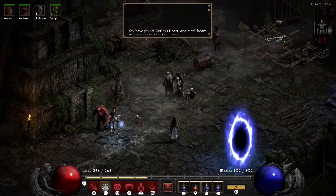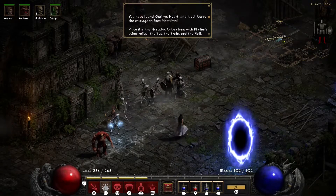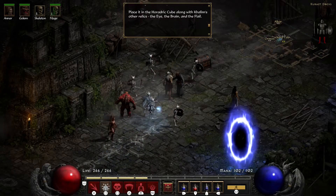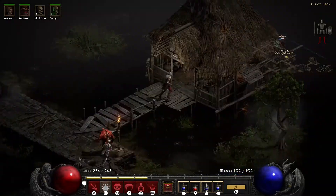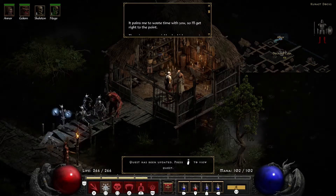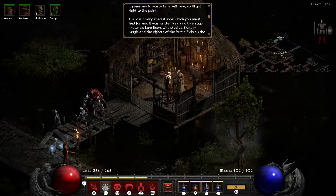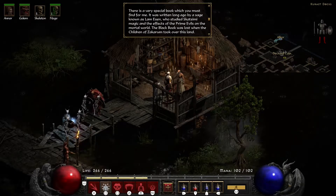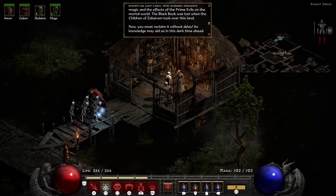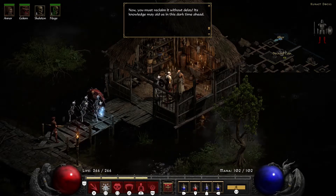We have a little talk — you have found Khalim's Heart, and it still bears the courage to face Mephisto. Place it in the Horadric Cube along with Khalim's other relics: the eye, the brain, and the flail — the flail is the one we do not have. There is also a very special book you must find, written by a sage known as Lam Esen who studied Skatsimi magic and the effects of the prime evils. The Black Book was lost when the Children of Sakarung took over this land.